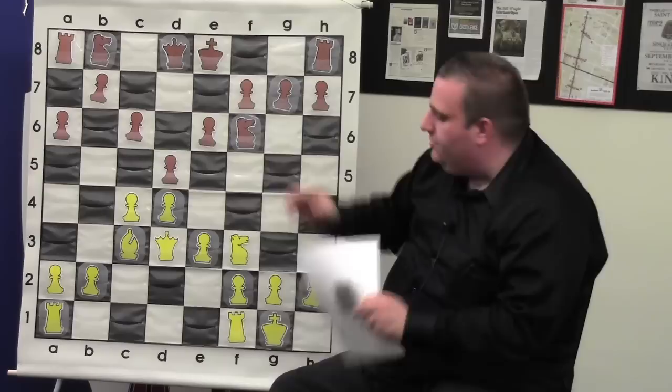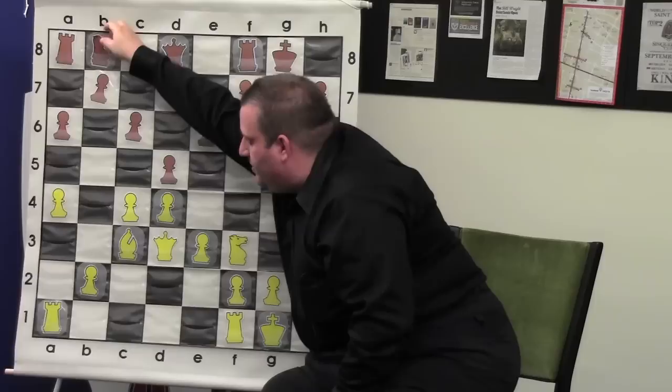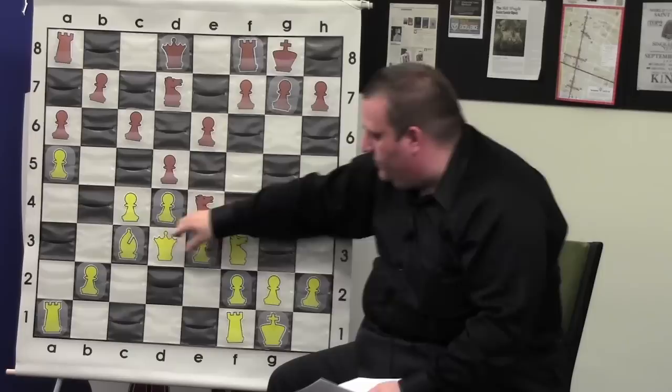That's not the best, and white got a nice advantage because black was pretty passive. He played a4, locking down the queen side — which we actually saw Aronian do today against Kamsky in a similar way, although not as good when Aronian did it — and then a5. The idea is it's hard for black to do anything: black can't move his a pawn; if black moves his b pawn he weakens his queen side pawn structure; if he moves his c pawn he opens up the bishop; and he can't play e5.